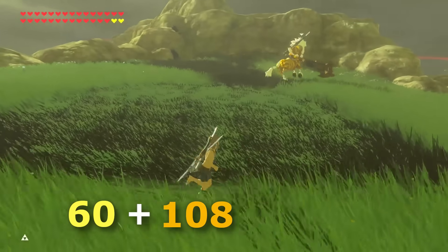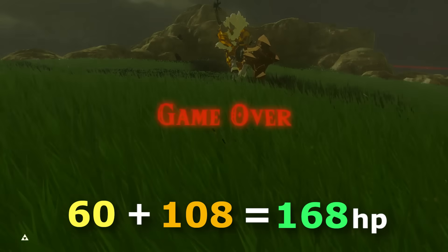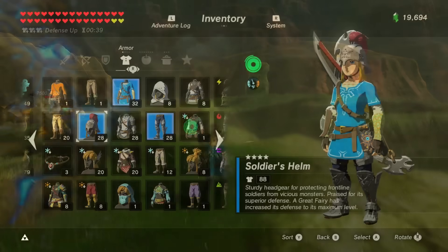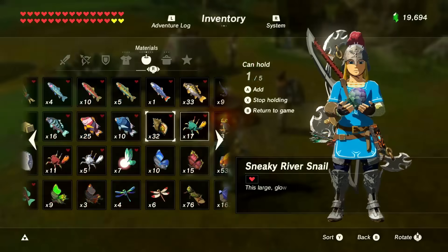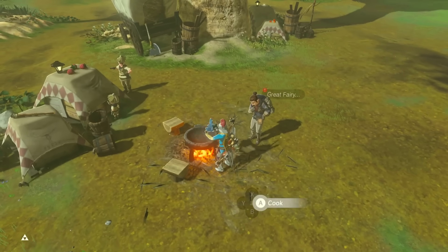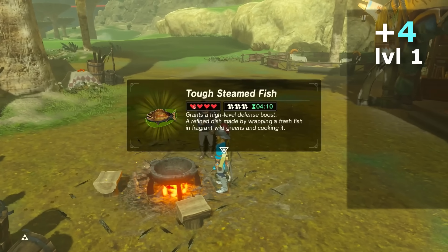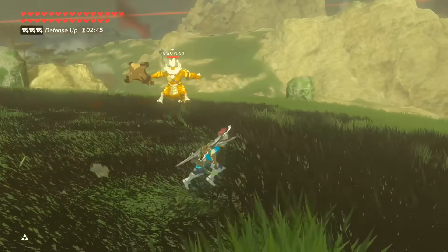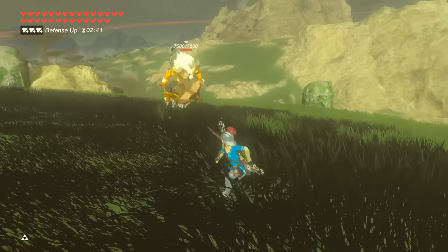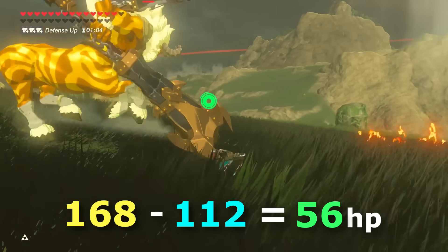So combining their 60 base damage with their 108 weapon damage boosts their final damage output to 168, which is way more than a player's hearts that cap at 120. But fortunately, we can block most of this out with armor. With either a maxed out soldier's or ancient set, each piece will give Link 28 armor points, and these can be combined with the champion's tunic, which is maxed out at 32, totaling to 88 defense. On top of this, there's also one other way to boost Link's armor points — the defense buff, which works the same way as armor but its values are hidden. A level 1 buff gives +4 armor points, a level 2 gives +12, and a level 3 gives +24. So with the level 3 armor buff, the 24 points get added to the 88 to create 112 armor points, which when subtracted from the enemy's attack makes the strongest possible enemy attack in this game with max armor deal a mere 56 damage, or 14 hearts.